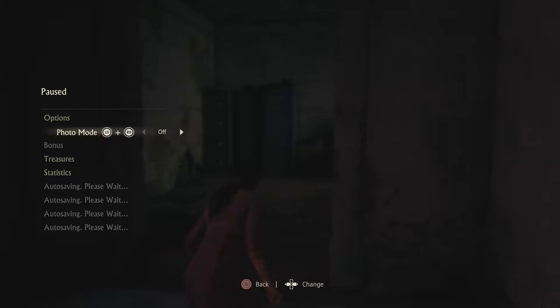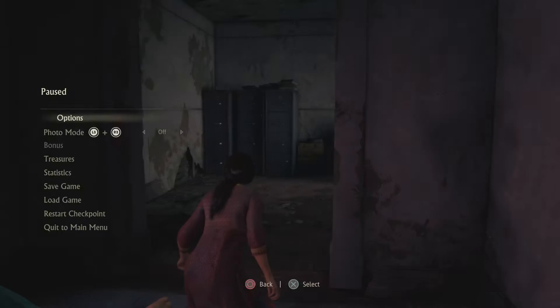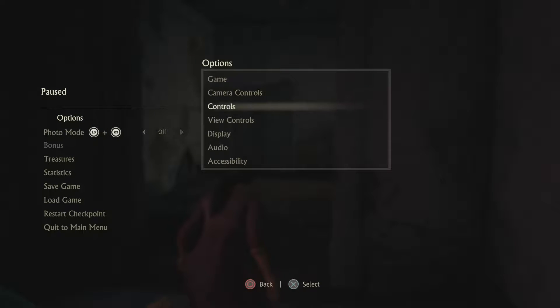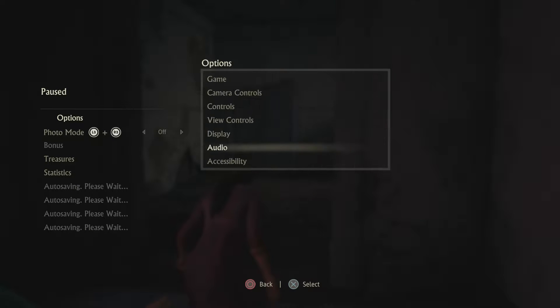I do want to see if I can't... first we're going to save because we haven't saved the game yet. The next thing I want to do is I want to see if it's possible to get the audio a little clearer. Volumes — let's do the background music down to 16. Dialogue will stay at 20. There we go, I just want to be able to hear these voices as clear as possible.